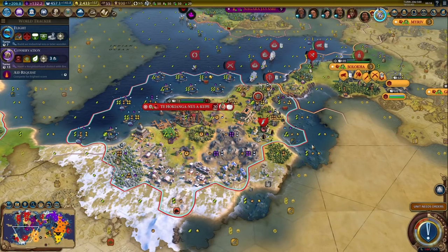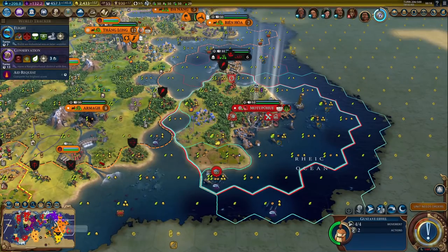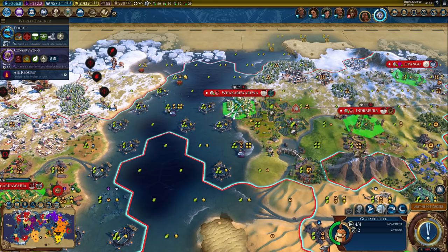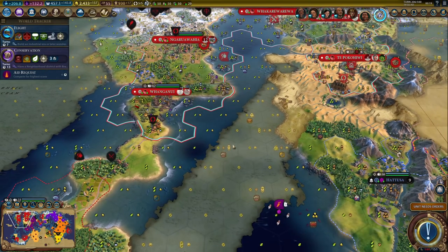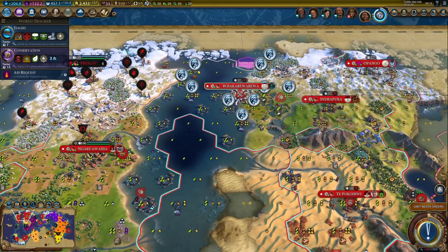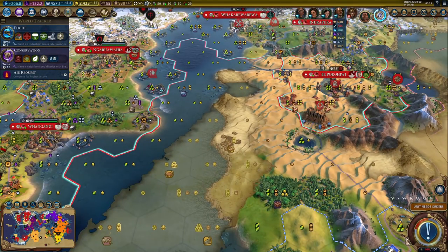Welcome back to Civilization 6 as Coupé. I think I'm just going to use that engineer for the Statue of Liberty. I know that sounds a little bit boring, but I need to build it somewhere, and I do not have a high production city I can build it in. So I'll just finish a harbor and then we can build it here. That's the plan.